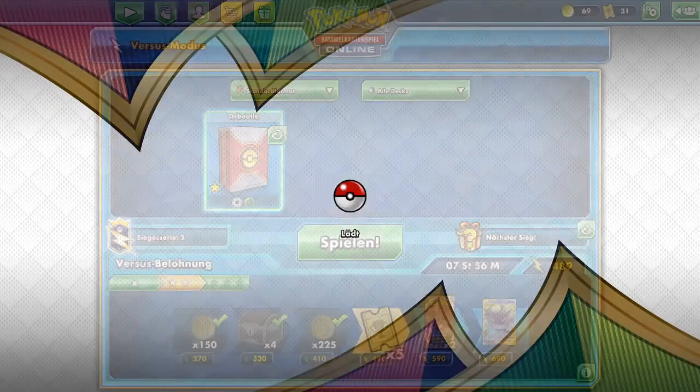If we Boss up Dedenne, we can deal 50 damage. Later he needs to attach energy to Dedenne for retreat, but he cannot attack because he attached to the wrong Cramorant. So I think the Lucky Egg on Dedenne was a misplay — we can put it into the active spot and he can't attack next turn.